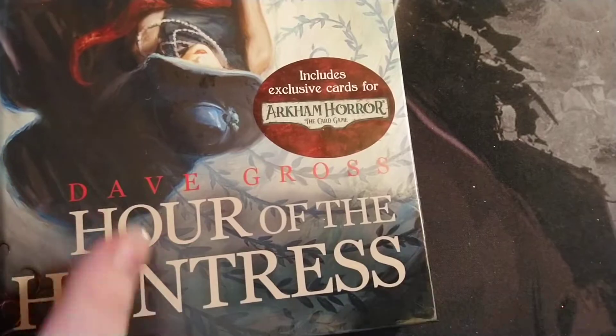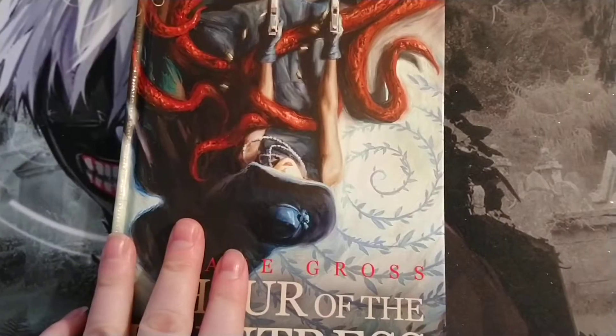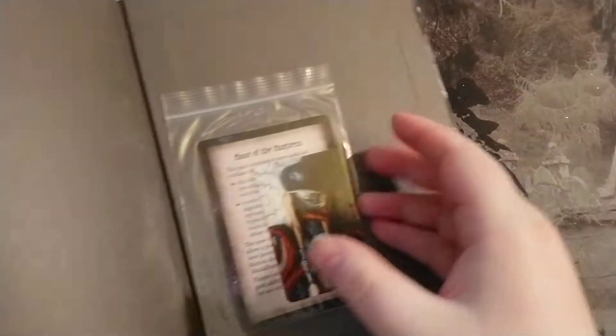Hang on a second, I've just got to get this plastic off. Alright, so we got the plastic off, so we're going to go all the way to the back. Here's her card, and then this one's actually really thick. We're going to take a look at the colored pages in the back here — this is all about the stuff that happens to your character in the book.